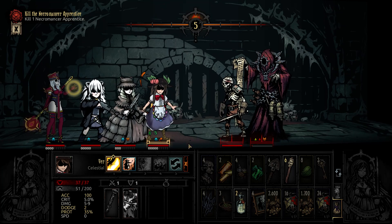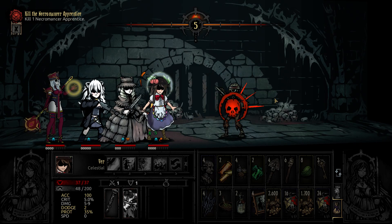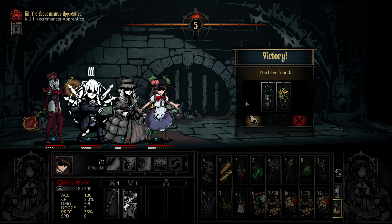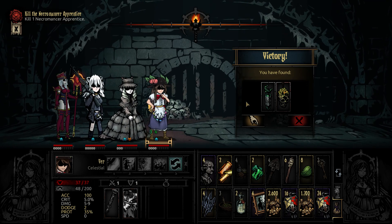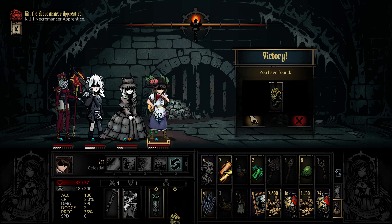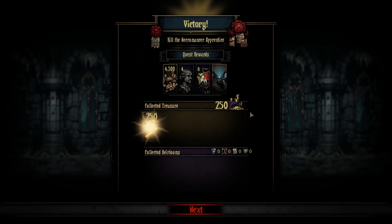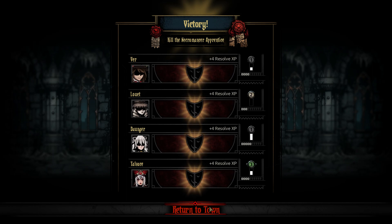Oh, he is so close to dead. There we go. Minus 10 percent stress — just throw them on there so we can take them home. All right, so that is our necromancer down — well, at least the first part of the necromancer fight done. We got a little bit out of there, but some high stress values — that's not quite the best.